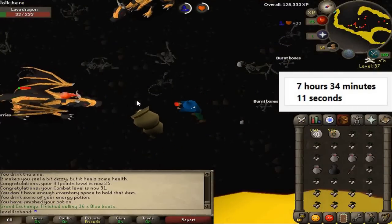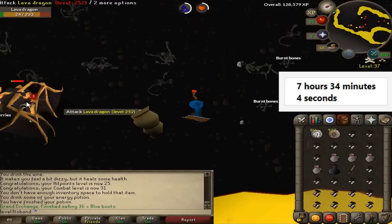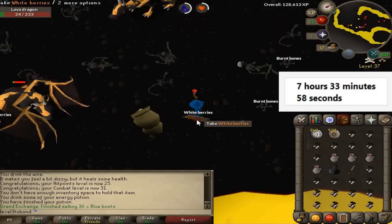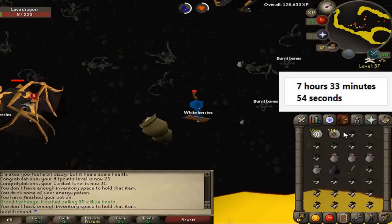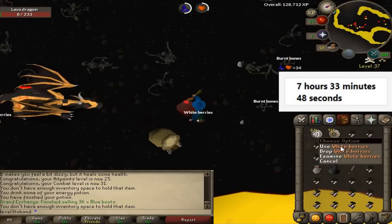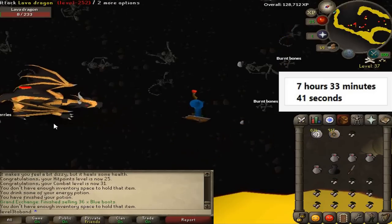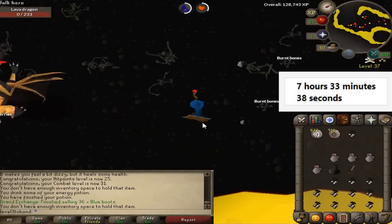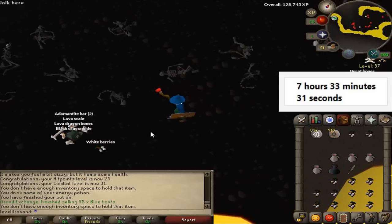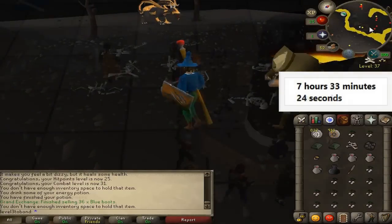We're just finishing up our hour of killing Lava Dragons and picking up White Berries. We stayed for a couple extra kills and managed to get 10 total. It's pretty slow, but we got the white berries — probably close to 400. The looting bag wasn't actually full so we picked up a few more. We got the last lava dragon kill on film — it dropped more adamant bars, not very good. But at least that filled up our inventory slots and now we're hiking it out of there to see the total loot.